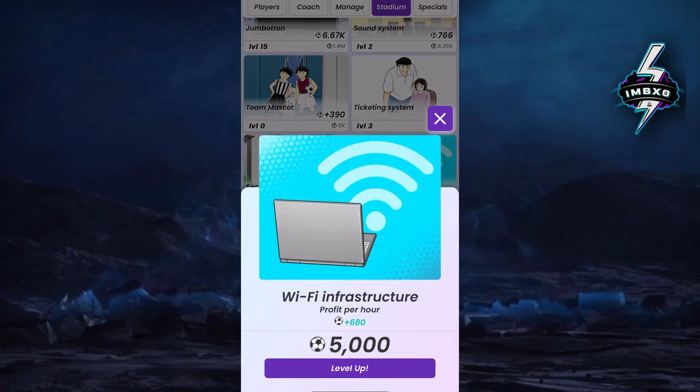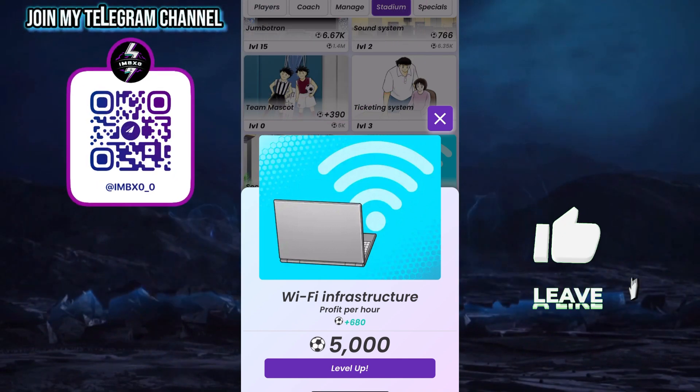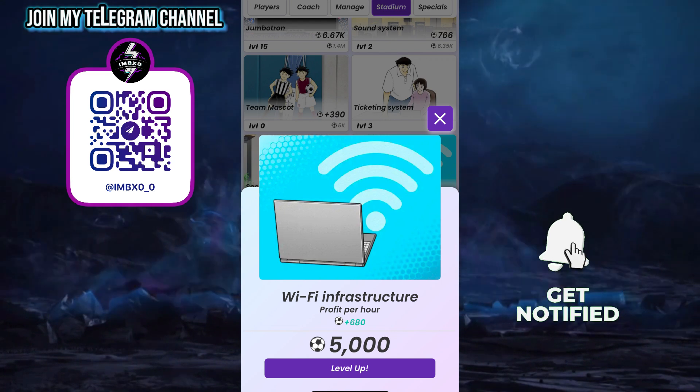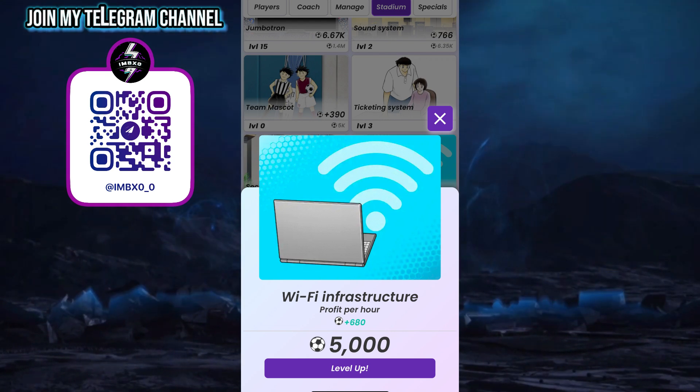Now check the Wi-Fi infrastructure card in the stadium section. Great — the card is available now. If this video was helpful, please hit a like and subscribe for more videos. Thanks for watching, see you in the next video.